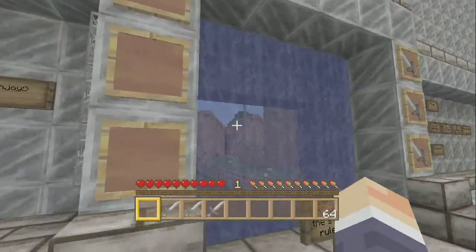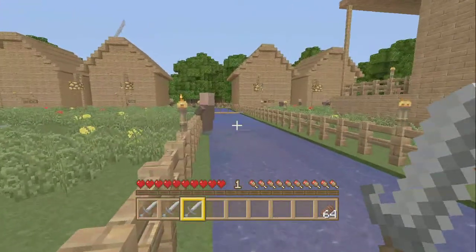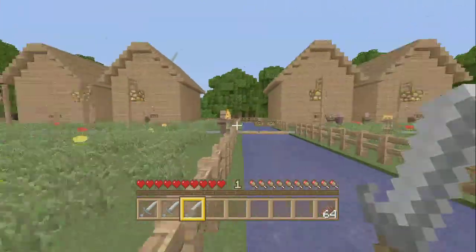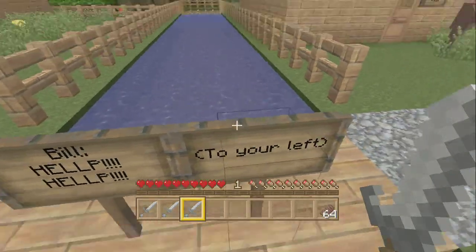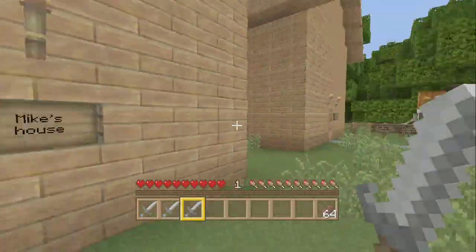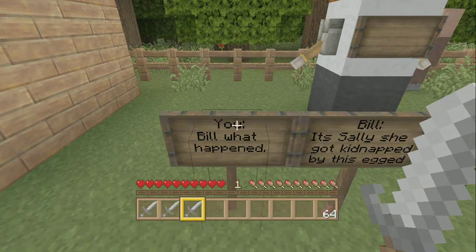I'm gonna grab all three of these swords. I love the way the texture pack works on these — looks amazing. Especially the village, holy crap. And whoa, you have hair this time — ah, that's ugly. The sheep looks amazing, I love this texture pack so far.